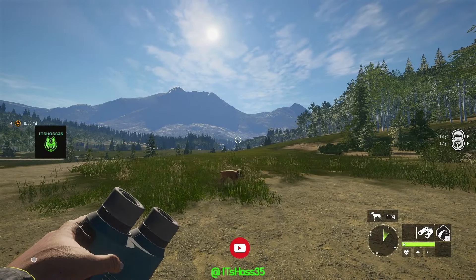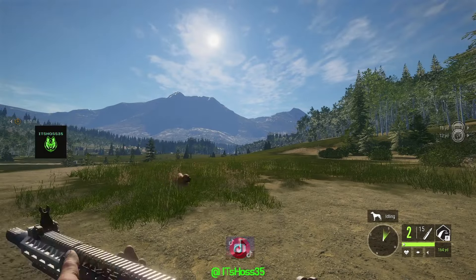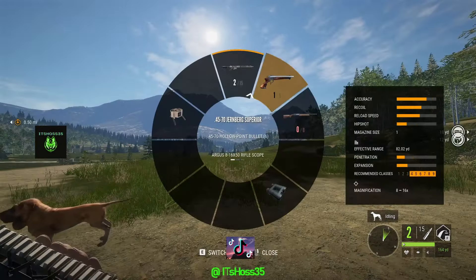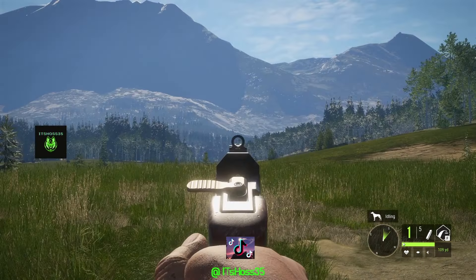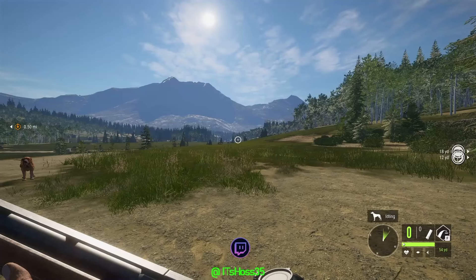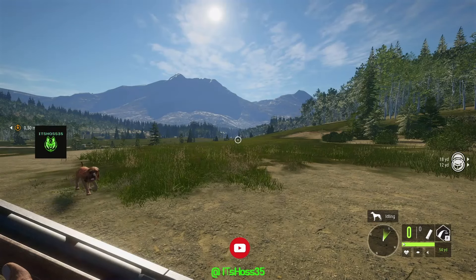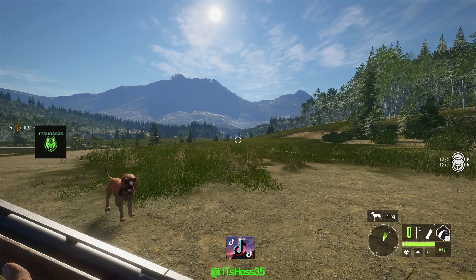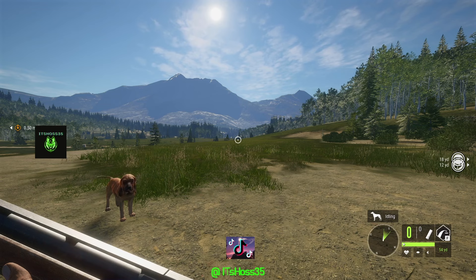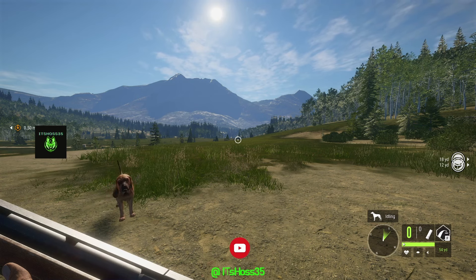Alright YouTube, that was the High Caliber Weapons Pack — we had the 300 Mag with iron sights, the 45-70 pistol with iron sights, and the new 10 Gauge with iron sights. I absolutely love the 300 Mag. If you are new here, make sure to subscribe and leave a like on the video, comment down below, and turn notifications on to check out my latest videos. That was Hunter: Call of the Wild — thank you all, have a good one, much love.